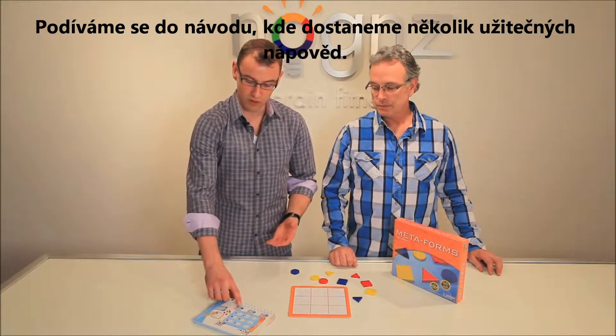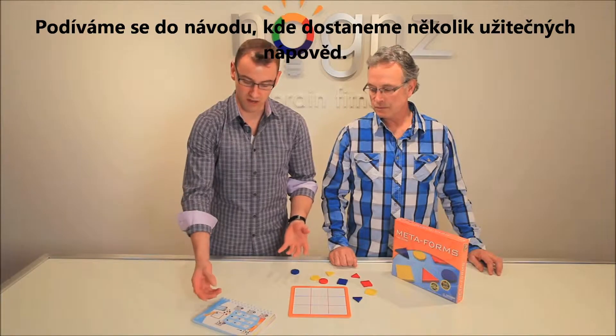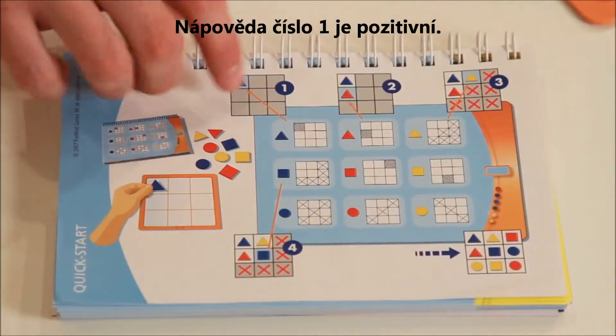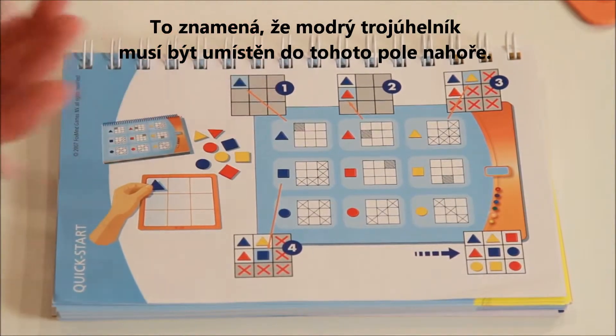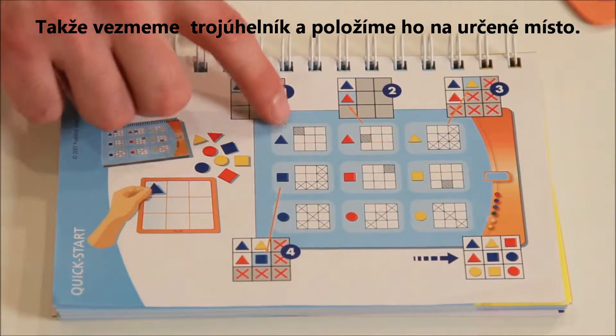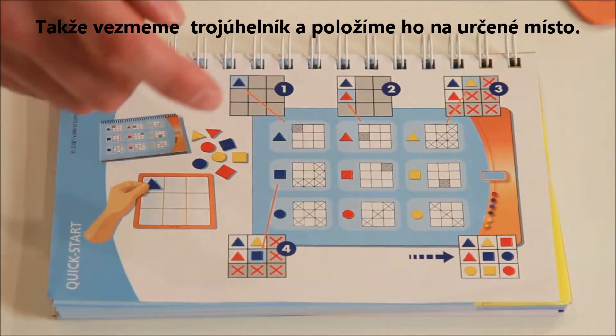So as you can see, we go to the logic puzzle and we're given a series of clues. Clue number one is a positive clue. These squiggly lines indicate to us that the blue triangle has to be placed into this spot. So I grab my blue triangle and put it in the appropriate spot.